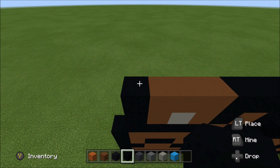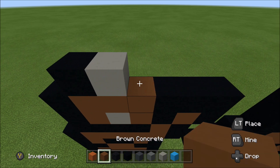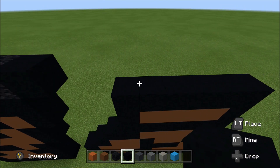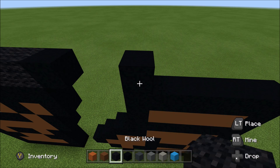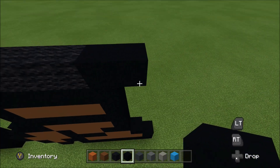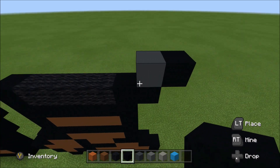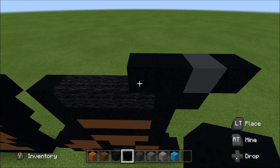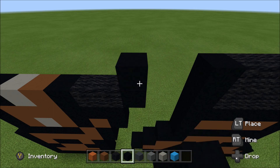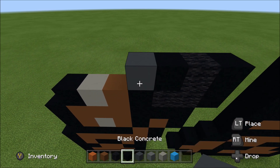Move up, move in one space from the left. Above this brown, build up with a black. To the right, add a light gray, then a brown, a black, two wool, and a black. Cut across the gap. Above this black, build up with a black. To the right, add four wool, then two black. Build up on the right above the black with a gray. To the right, add a black. To the left, add two black, three wool, and a black. Cut across the gap.